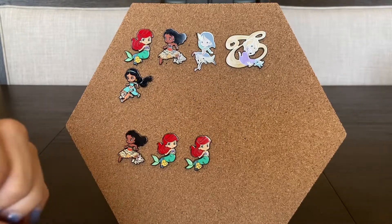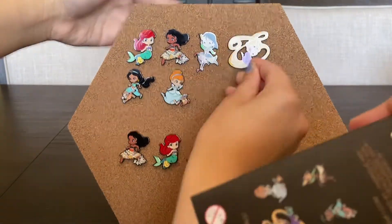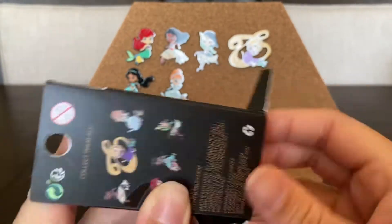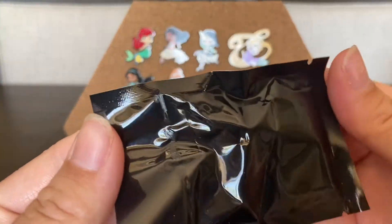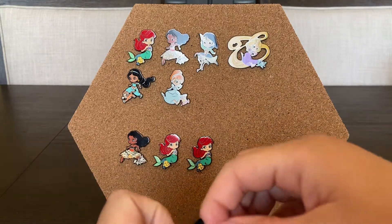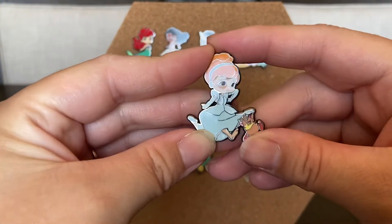They did a really good job on all these pins in general. This last box is going to be a dupe for sure — hopefully another Rapunzel so I can have one. We can always trade, or maybe another Jasmine. Wait — I can't believe we completed the set! That is so crazy. It's another Cinderella — a dupe.